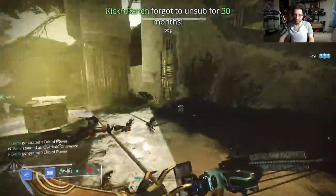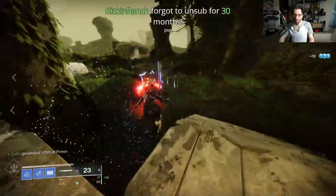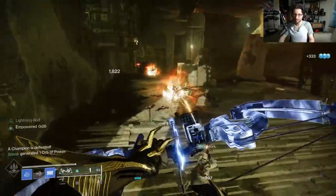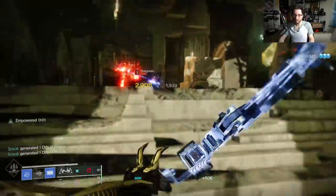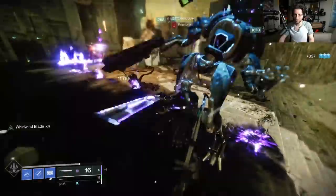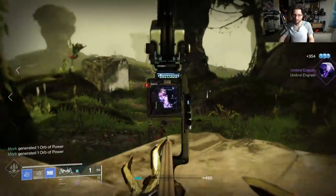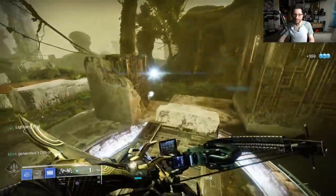I'm gonna have to switch off of the Trinity Ghoul here. So it seems like one of the two going between the plates are overloads, but the ones in the back are not. Yeah, makes sense. Sword ammo would be nice.